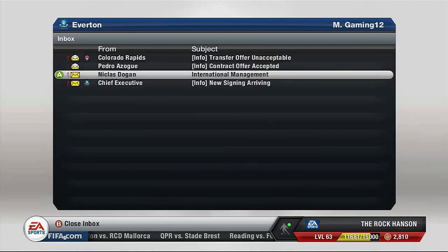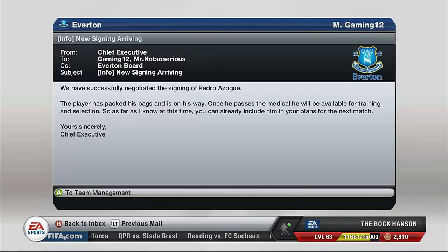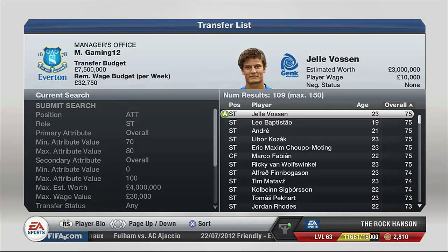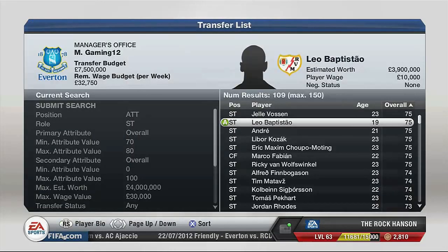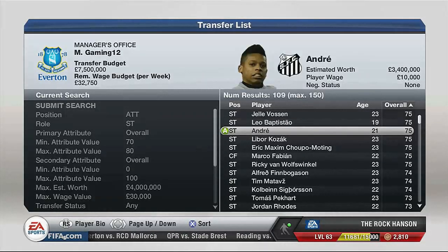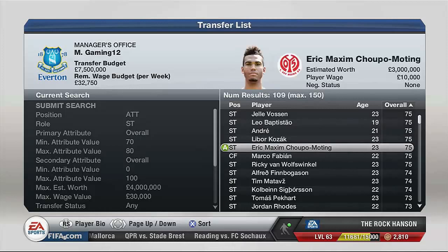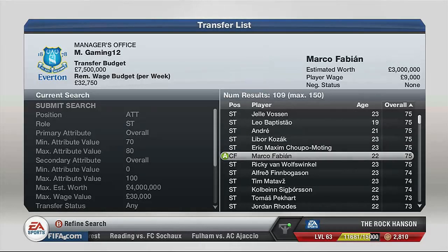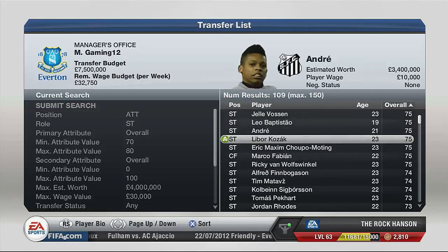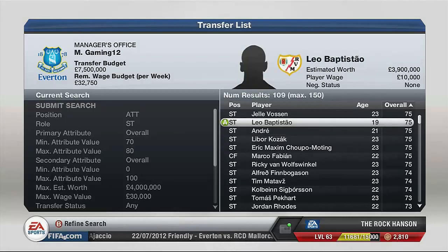Pedro has accepted our contract, so we bring him in. That is Martin Montoya and Pedro Azagu — I'm pretty sure he's Spanish — so there are two young Spanish players coming into the team. I had a look at some strikers because they aren't too strong, and I came across Leo — 83 ball control, 82 dribbling, looks class for his age — and also Eric Maxim Choupo-Moting, one of the longest names in history. Definitely wasn't going to get him just because saying his name after a goal would be a hassle.